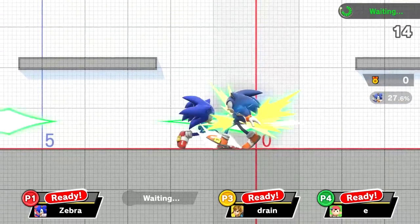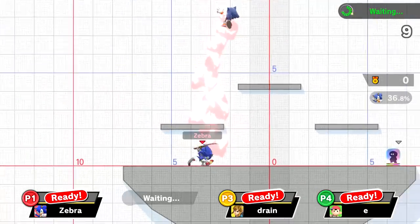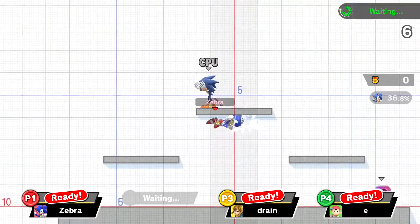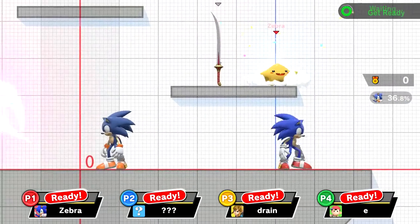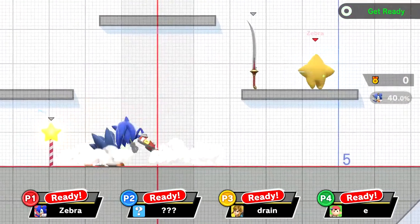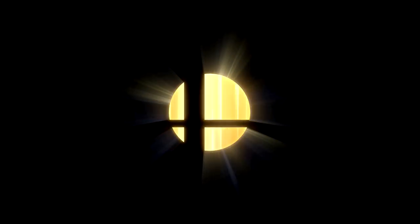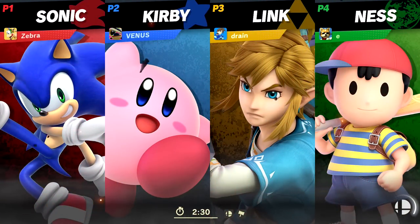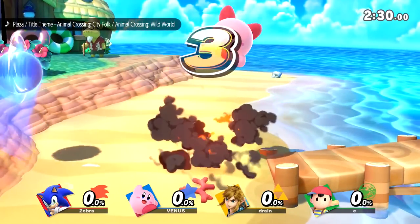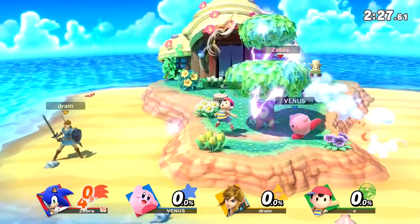We're waiting for one more fighter. It looks like the neutral special Homing Attack doesn't actually go for somebody unless I press B or wait a really long time. It's Sonic, Kirby, Link, and Ness. Sonic is the only one not from the classic original Smash Bros. lineup. I'm not very happy with how my moves are landing right now.